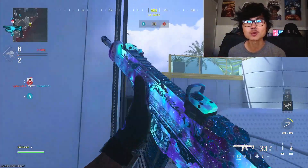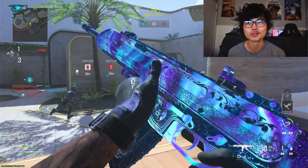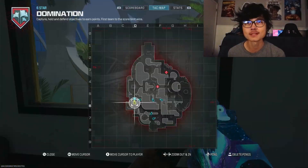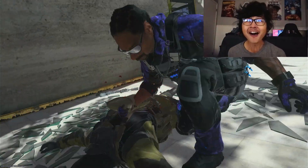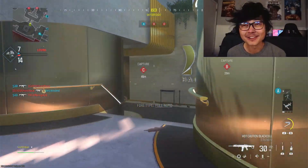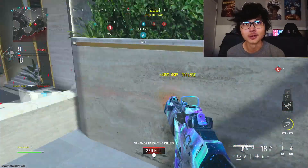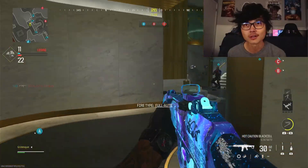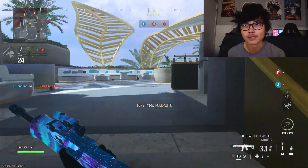Here we are on Six Star — they just cranked up the saturation on this map. Even the Borealis camo looks even brighter and more vibrant here. We have a domination match, and this map is definitely a bit bigger. It doesn't give you the shipment brain like those small maps — don't get me wrong, I love small maps, but playing them too long and you'll get shipment brain.